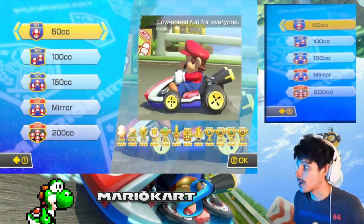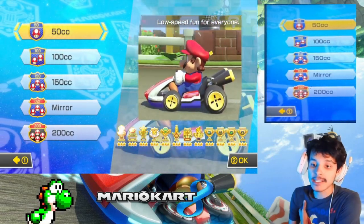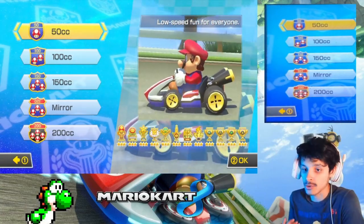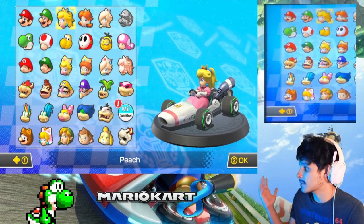In the previous episode, we did the 50cc Star Cup with Princess Peach. It was amazing, had a great time, and it was pretty much fun. Even though it was slow again, but I had to get used to the slowness for now. Once again, in the previous episode, we used Princess Peach.